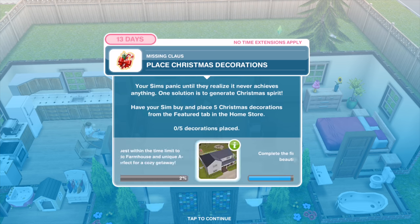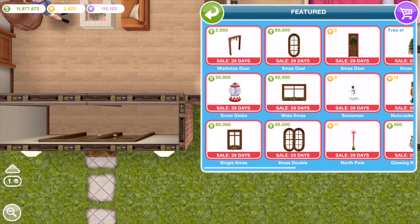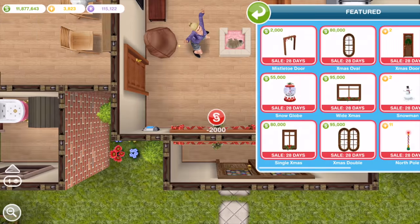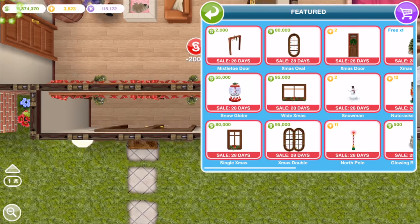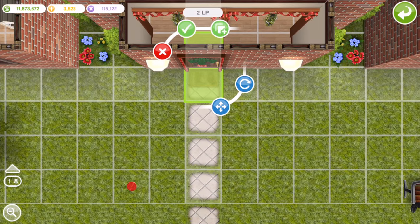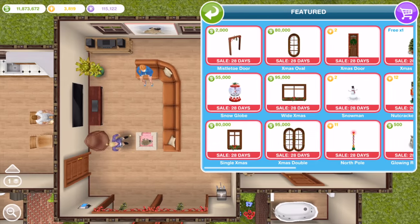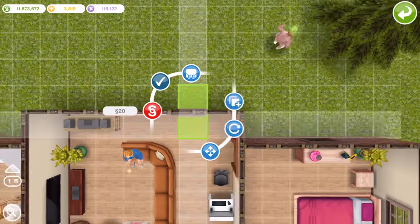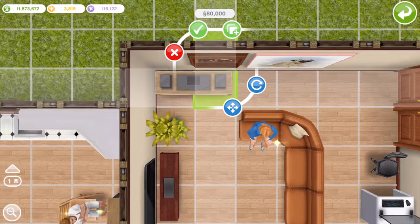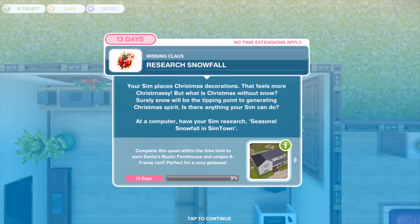We're going to place five decorations in the house. I'll take off these doors and set down the Christmassy ones with the mistletoe — one, two, three, four — and change some windows as well. That brings us up to six, so this is the fifth one. Your Sim places Christmas decorations.